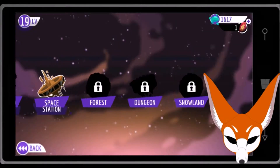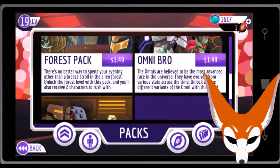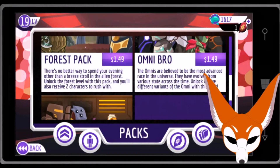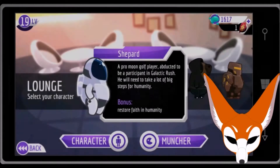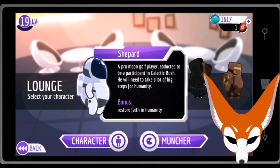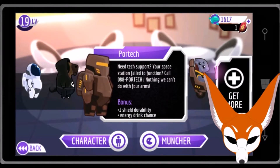I'm going to show you guys what's on the menu. Stargazer gives you all the planets — it even tells you, I don't know. The space station you unlock by buying these. I bought the station pack because I like the characters. The Lounge — you can choose your character. Shepard: a pro moon golf player abducted to be a participant in Galactic Rush; he will now take a lot of big steps for humanity. His bonus is restore faith in humanity. Emo Horse — deep down, horse has feelings too, you know. Bonus is muncher chance. Poor Tech — he comes with the pack I just showed you. Bonus: one shield durability plus energy drink chance.